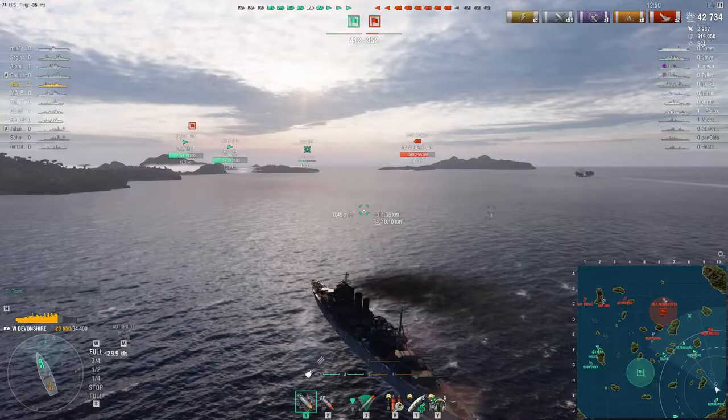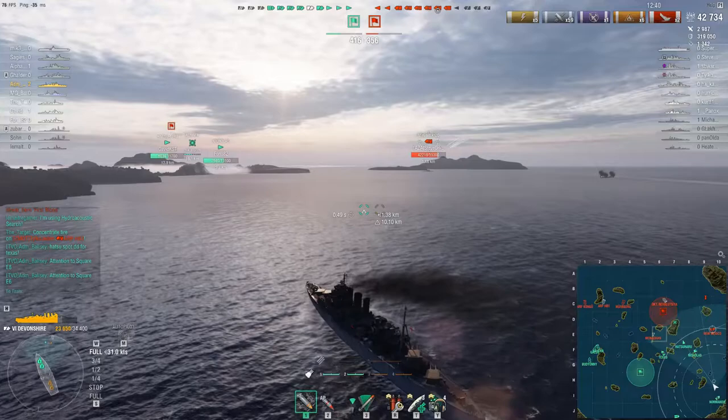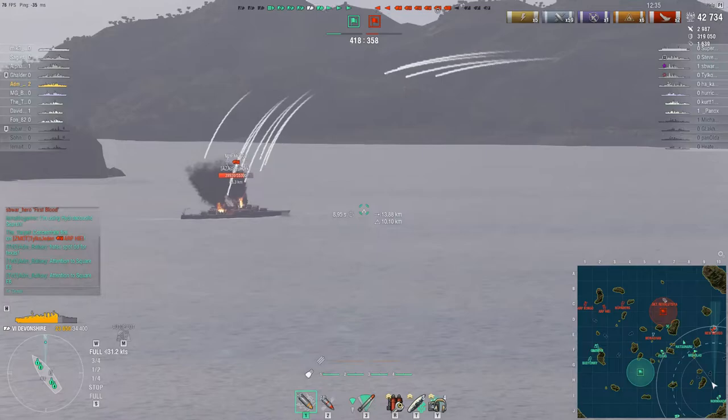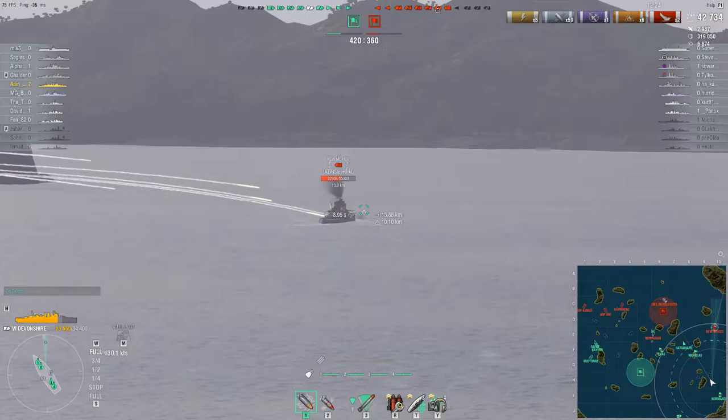The New Mexico is the closest target but first I need to close the distance. While having a very good rudder shift time of 6.3 seconds, the max speed of 31.3 knots does feel a little sluggish at times, but considering the maps are generally small at this tier, having the good rudder shift time is far more important. Being able to dodge shells is what cruiser play is all about.